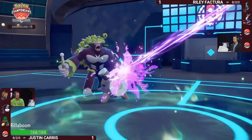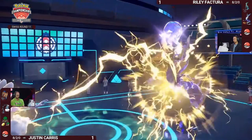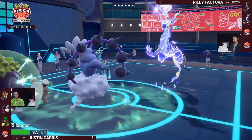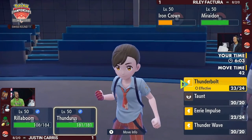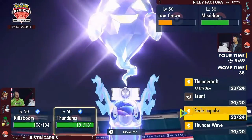Nice play with the Thunderbolt, getting some damage onto Miraidon. One more Eerie Impulse — hitting diminishing returns there — and Iron Crown protecting means a Thunderbolt into that slot would have failed. Justin still makes some ground with that Thunderbolt into Miraidon, possibly putting it in range for Rillaboom's Wood Hammer — maybe Wood Hammer wasn't enough at full HP, but now it certainly should be with Grassy Terrain and the Miracle Seed boost.